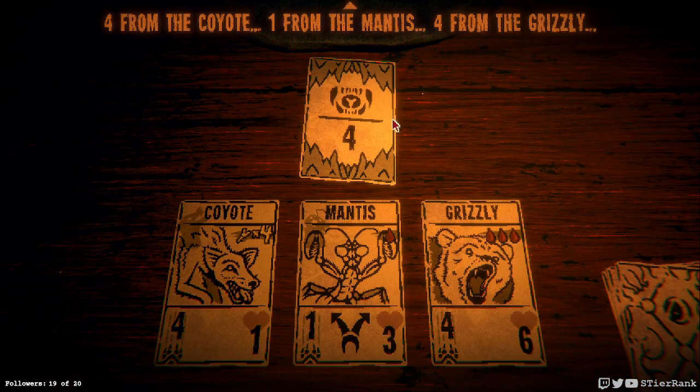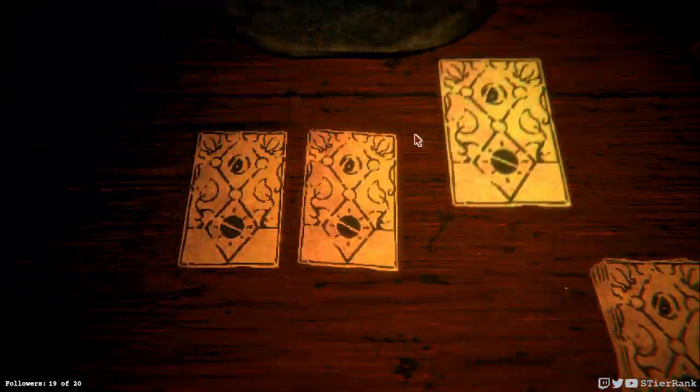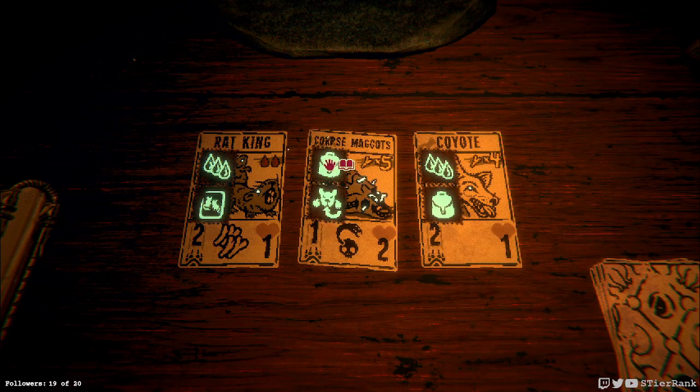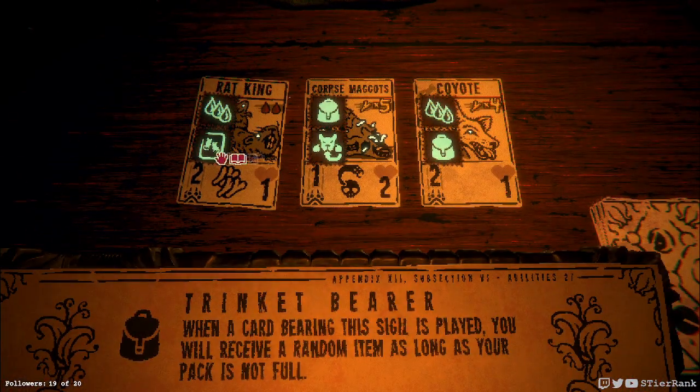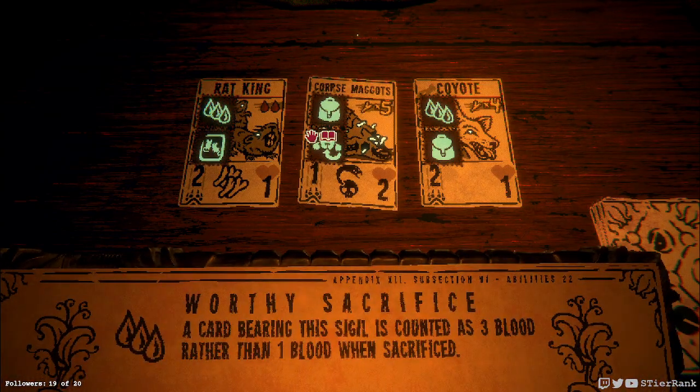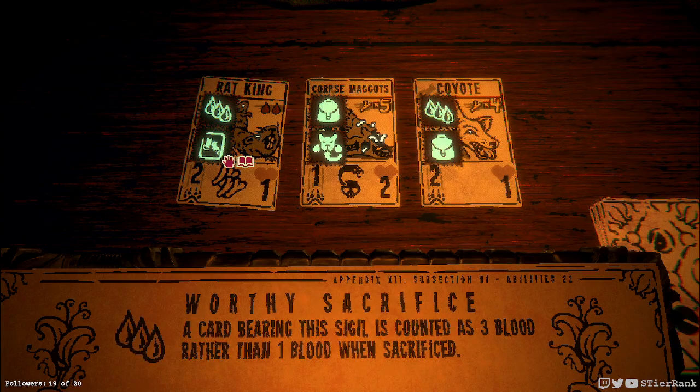Right off the bat — oh, we definitely need to beat that one. Nice — these are some good sigils. Carburing a sigil is played, a copy of it is created in your hand. Worthy sacrifice — carburing a scoundrel, three blood. Well, that's awesome — getting bone and blood off of one two-blood card.